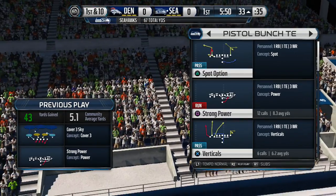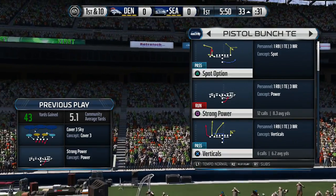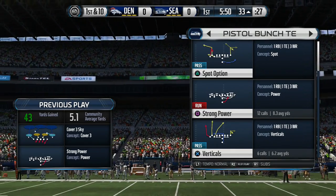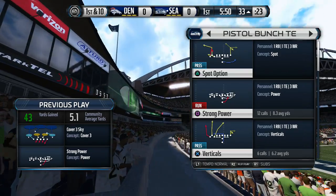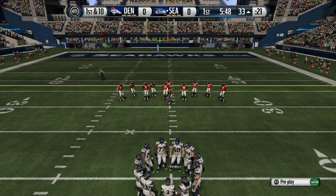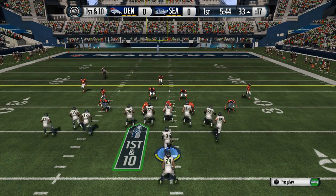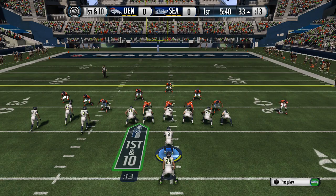You have to have a running play, you have to have a quick pass play, you have to have an under-center play that's gonna be unstoppable on the goal line and red zone. You gotta have fade routes, wide receivers that can catch across the field, deep routes, swap routes to glitch everybody, and running glitchy plays that nobody can stop.